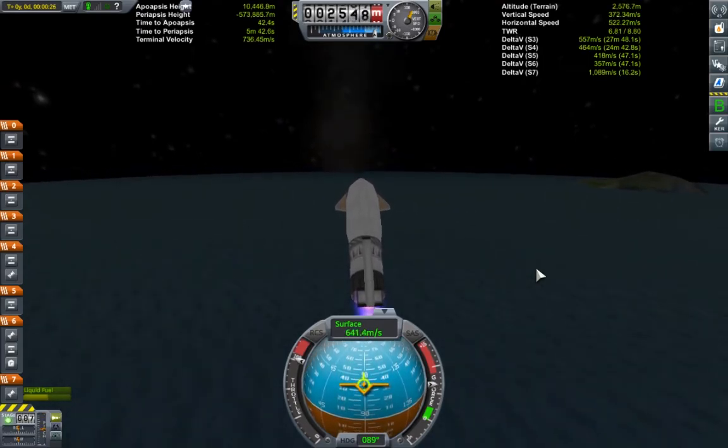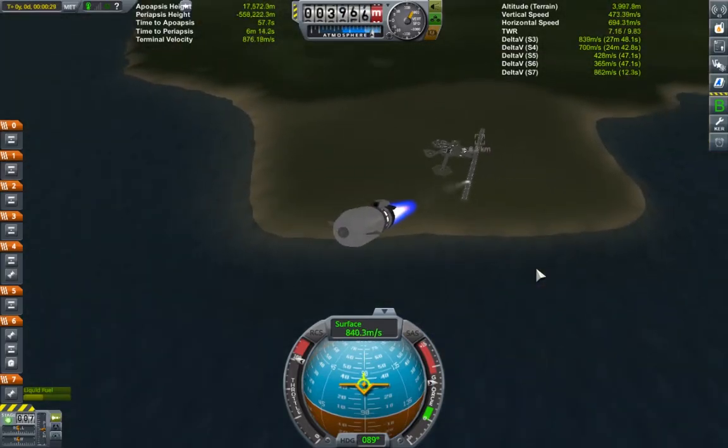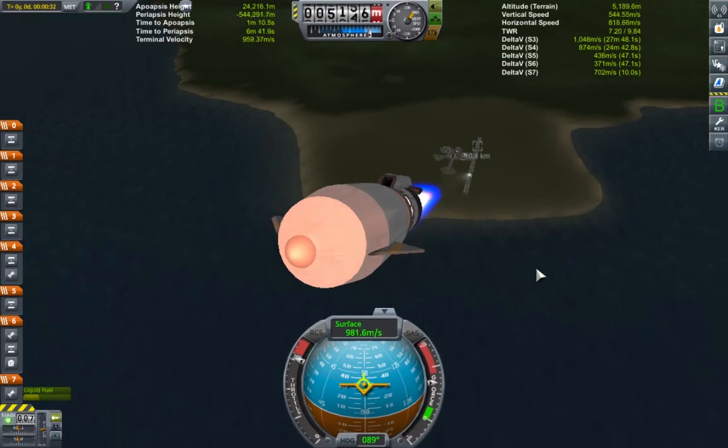We pitch up until prograde is at about 35 degrees, and then settle there and let the 7Gs of acceleration take us up to just shy of 1500 metres per second.